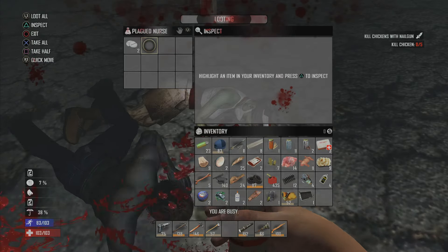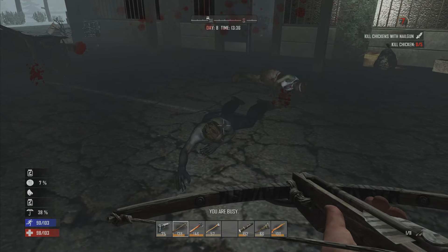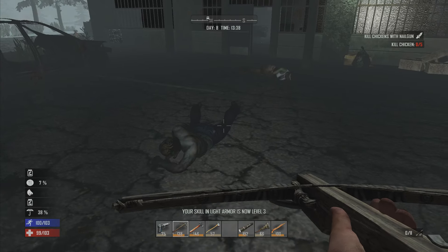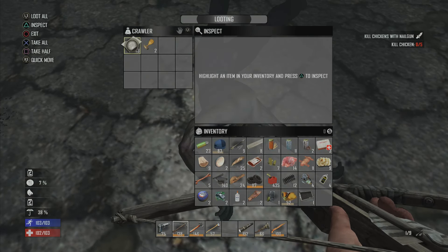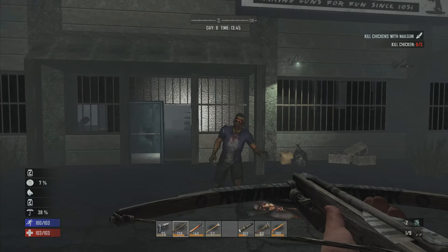Do I have time to take the other set before he swipes at me? No. He got me with one swipe. Got to line up his head here — can't be wasting crossbow bolts. And I missed. There we go, got his head that time. This crossbow is a lifesaver. I guess I'll take the paper. I don't really want the mechanical parts. I forgot to put away my forged iron — so that's great.